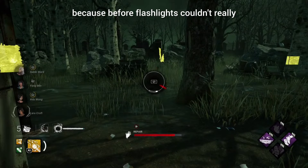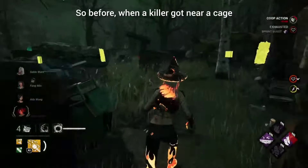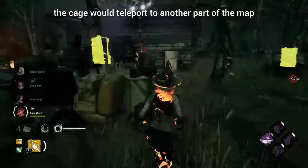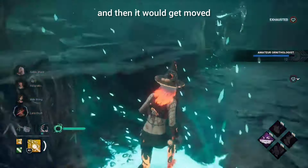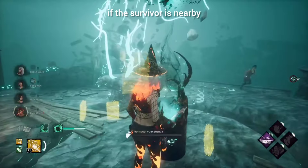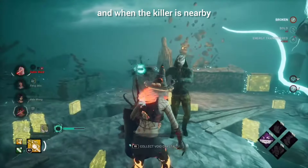Before, flashlights couldn't really do much to save a survivor, but they did bring back flashlight saves. Previously, when a killer got near a cage, the cage would teleport to another part of the map, which was causing issues because the survivor would be right there and then it would get moved. To fix this, if a survivor is nearby the cage won't get moved, and when the killer is nearby you unhook 15% faster.